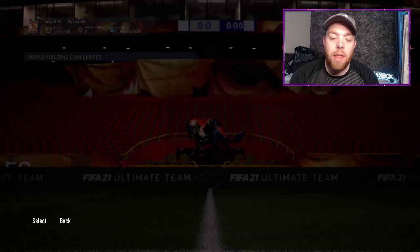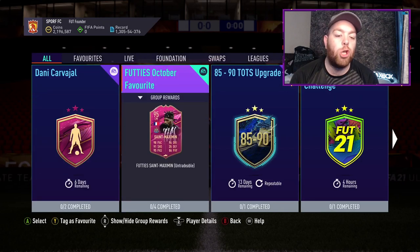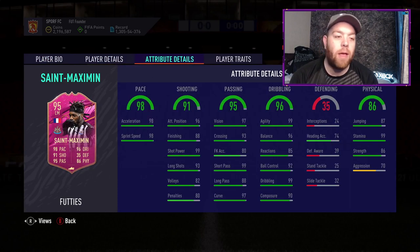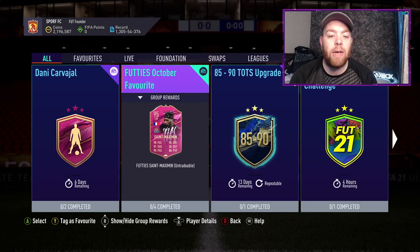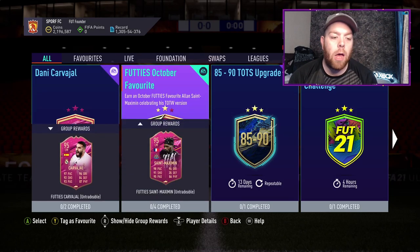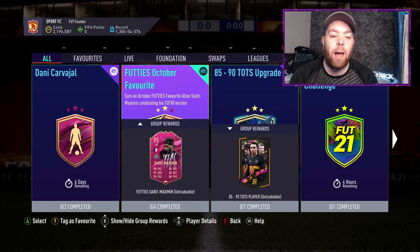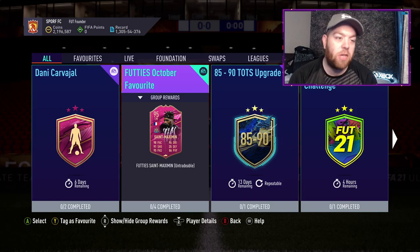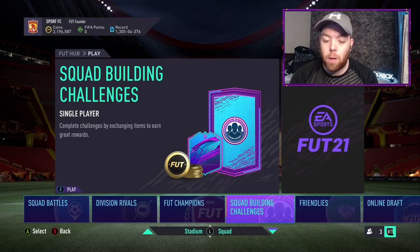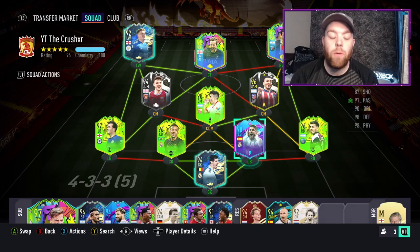Once you've done that, you've completed the SBC. Buying it from scratch will cost just over 500k, though you might have fodder. The in-game performances are pretty sick. There are 13 days on it, so there's plenty of time to decide. I've dropped below 2.2 million because I've been investing in rares and commons, waiting for the upgrade packs tomorrow — hopefully we'll get a video on that tomorrow evening.